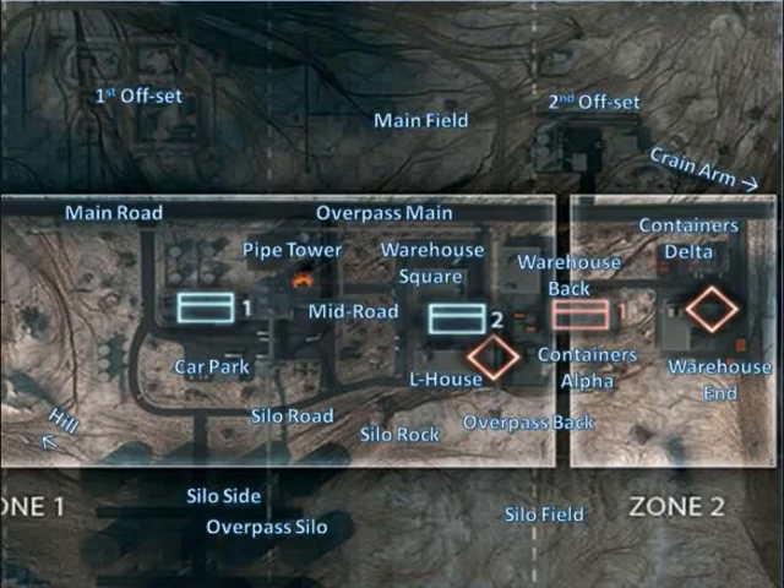Then you have Containers Alpha — I've called these Containers Alpha because they're closer to the attacking side if you're playing Conquest or Rush. And then there's Containers Delta, which are obviously closer to the Russian deployment. Lastly we've got Warehouse End, and that is basically where the last MCOM is for Squad Rush.